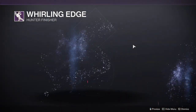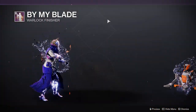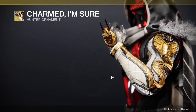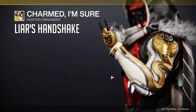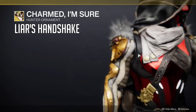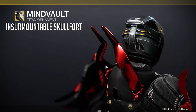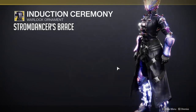We also get a new finisher which looks awesome — they just kicked a sword at this dude, what the hell, that looked cool. And then we get an ornament for the exotic gloves for Hunters, which is called Gambler's Handshake I think. These look cool. If they shader really well then they're definitely something I want to pick up, because I think the other ornaments for that exotic don't shader that well.